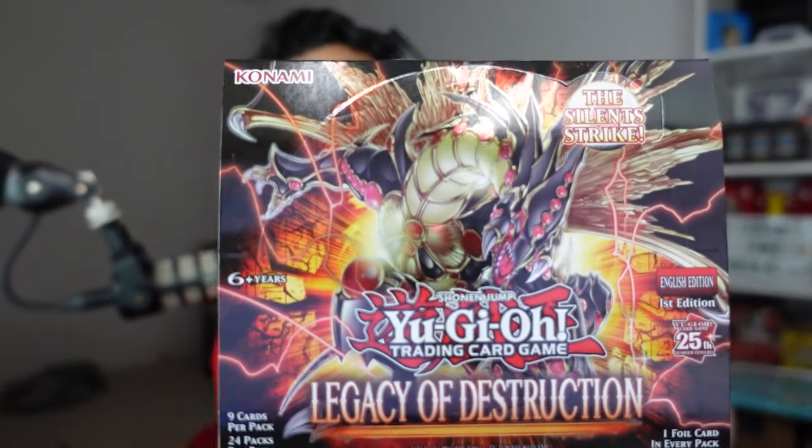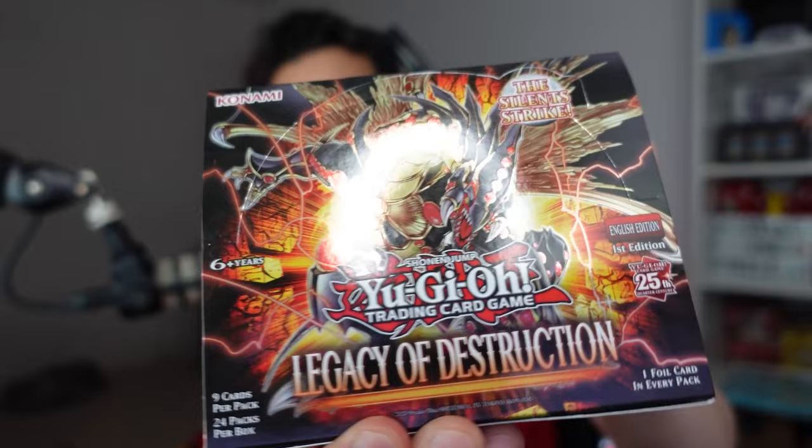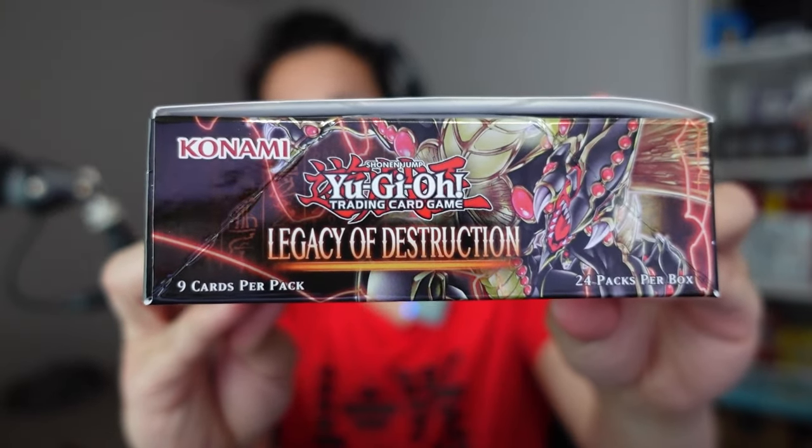Be careful with the scissors. I think I did it terribly but it's fine, it works. Alright, so the Silent Strike. Check out the little box real quick before we actually open it — cool little dragon there, cool dragon.